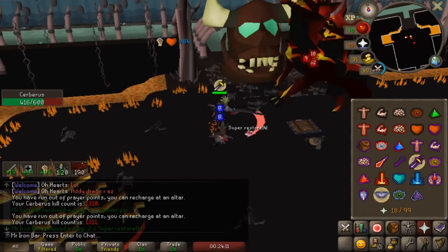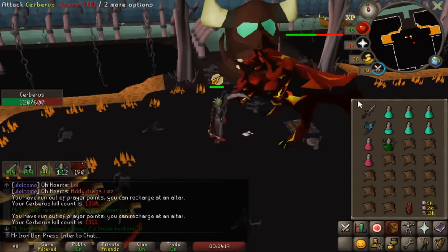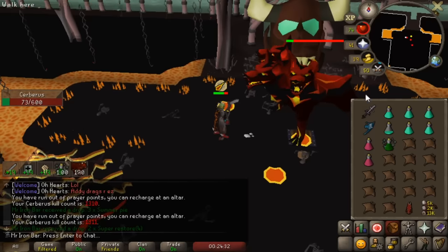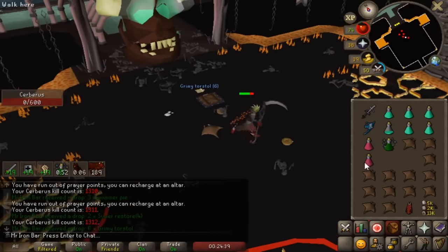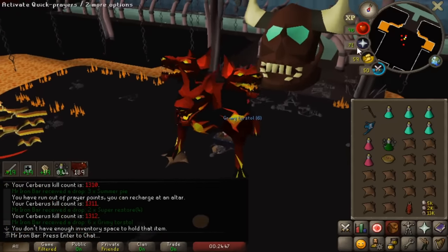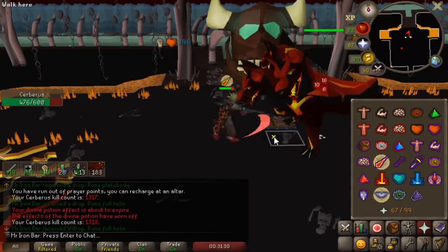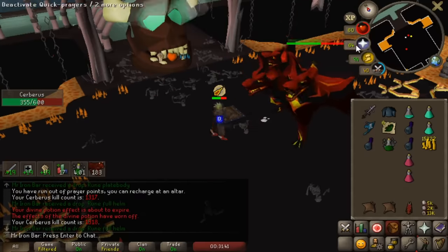The Scythe is absolutely filthy with Inquisitor. I was hitting 500 XP drops — that's like 90 damage — multiple times, and 50 to 60 damage was very common at Cerberus. I was doing so much damage that the ghosts couldn't even do anything to me — I was able to skip the ghosts completely at like 40 to 50 percent of the time.